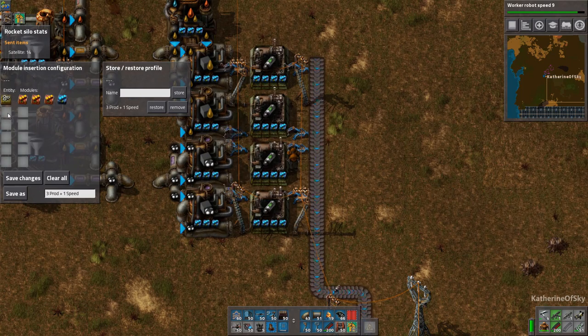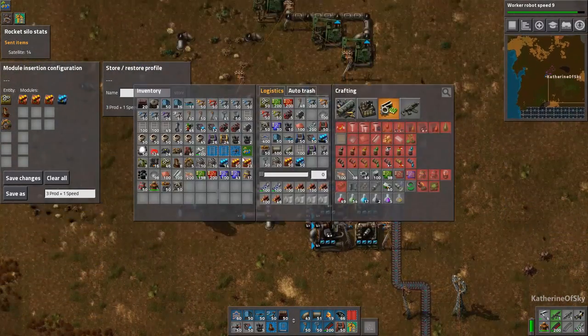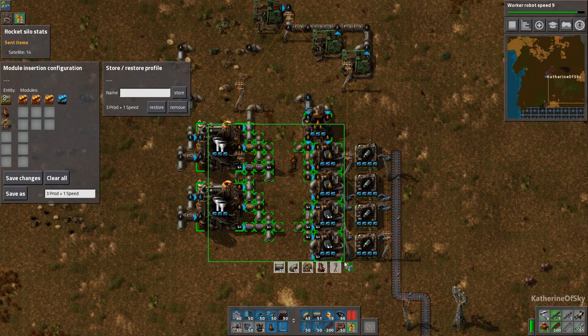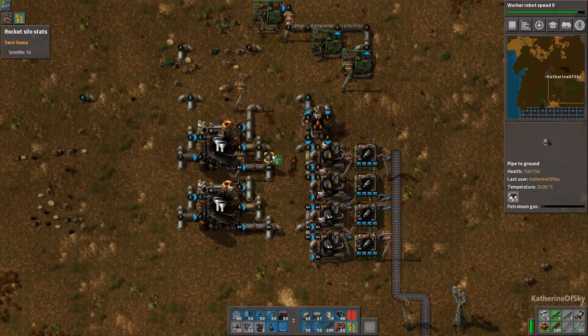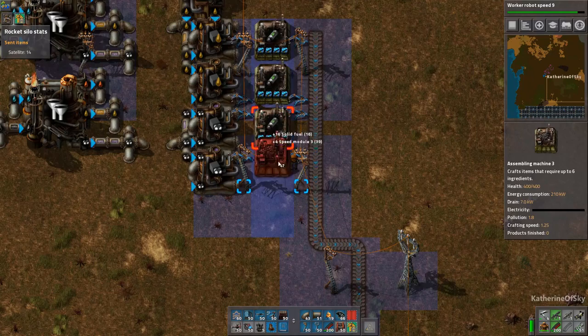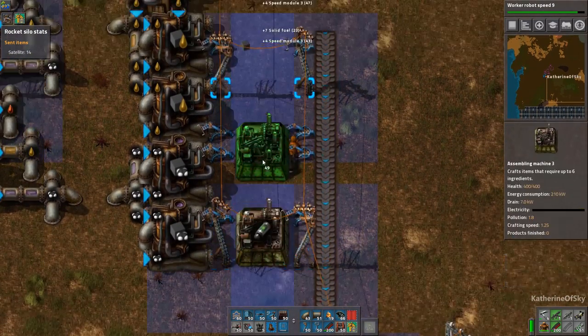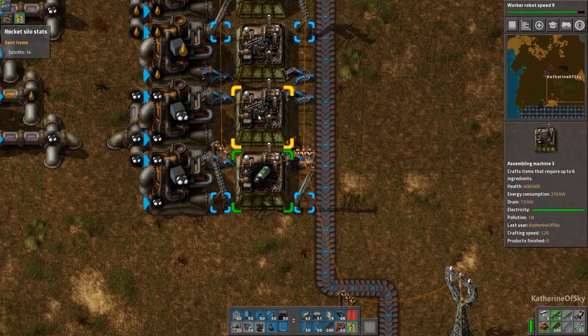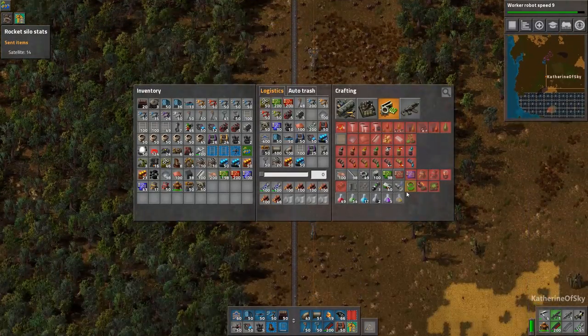We're just going to wait for this to work the way it needs to. Let's take the modules out of these chem plants quite easily. Save changes — there we go — and then these guys will just have the modules re-placed, I think. Copy and paste them over. So that should last us pretty much forever.